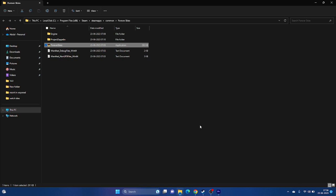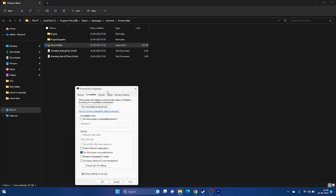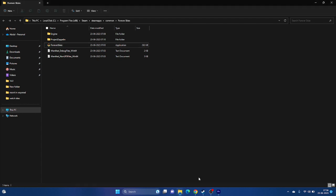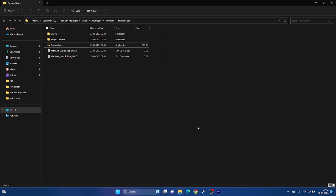Next, try running the game in compatibility mode. Right-click the executable, go to Show More Options, Properties, then Compatibility. Check 'Run this program in compatibility mode' and select Windows 7. Click Apply and OK. If Windows 7 doesn't work, change it to Windows 8, apply, and try launching the game again.